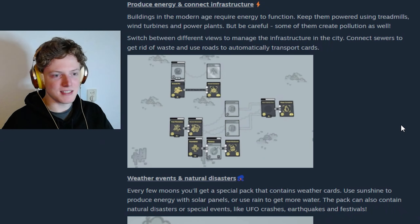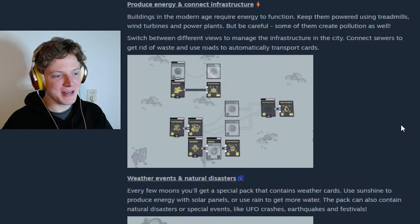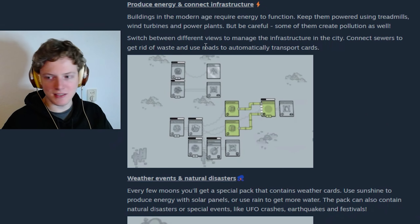Switch between different views to manage the infrastructure in the city. Connect sewers to get rid of waste and use roads to automatically transport carts. Automatically transport carts — we will be able to do so much more automation I think, based on the GIF they released a little while ago. I was already thinking that, but this basically confirms it.